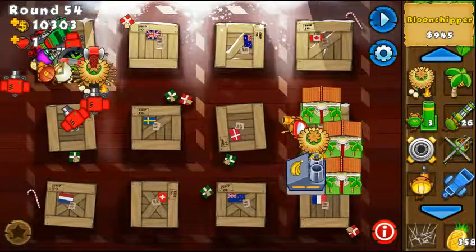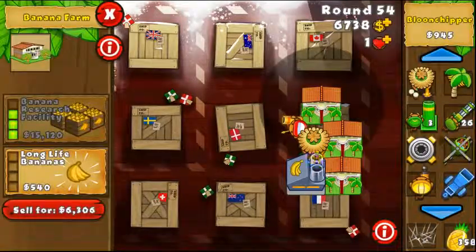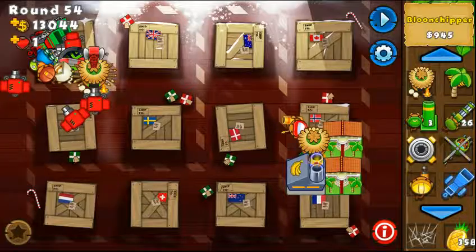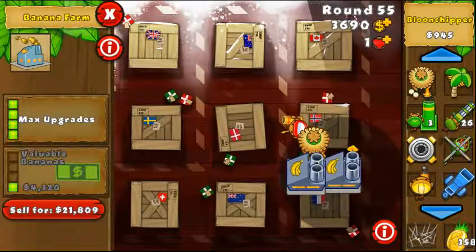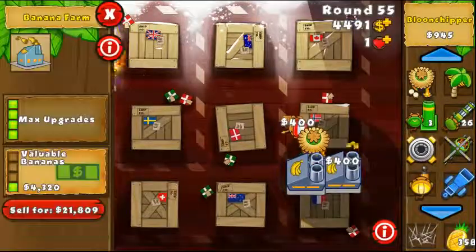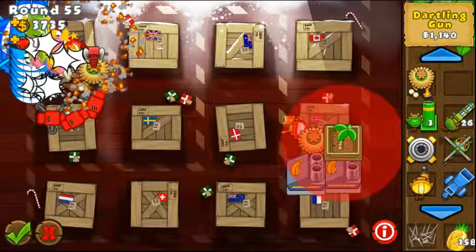I think it's also a good idea to get the glue gunner to 3-2 so that the glue can start popping a lot more layers and the bloons will not stack up with each other. I think it's a good solution.